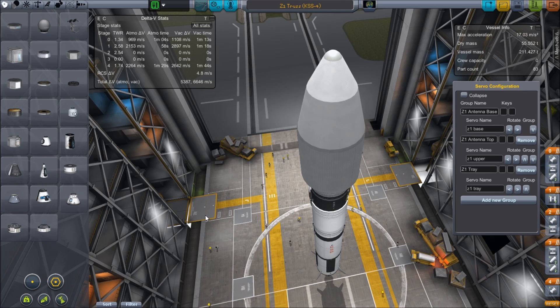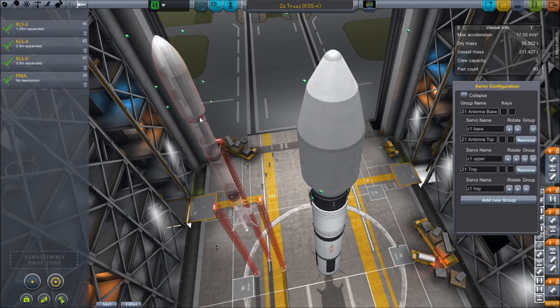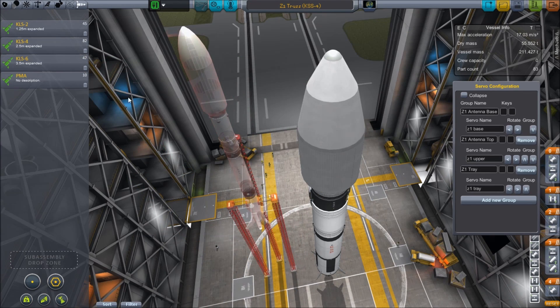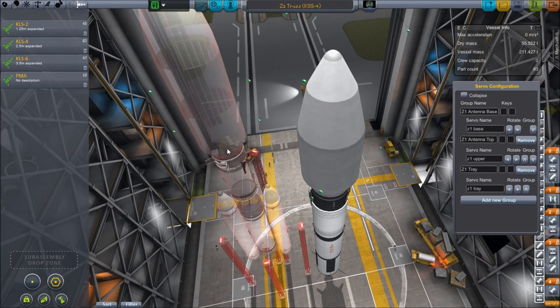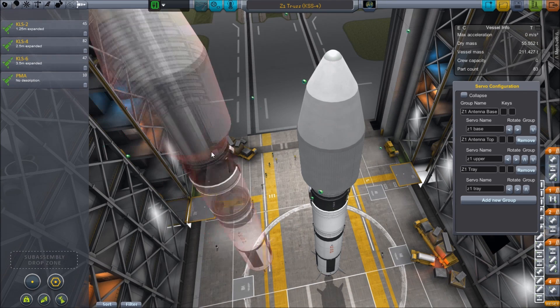When filming for Gateway started, I had already launched three modules and we were catching up showing you how they had gone up. At the time, I was working on the fourth module, the Z1 truss. There was a sneak peek at that, but only the launcher. Then we went into looking at what we'd already done. The Kerbin Space Administration had decreed that we could only use their pre-built lifters, and there were going to be six of them — two at the 1.25 size, two at the 2.5, and two at the 3.75 — with regular and extended fairings that produces six different varieties.